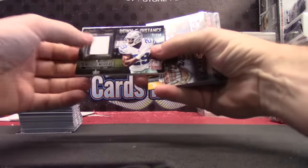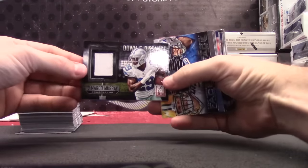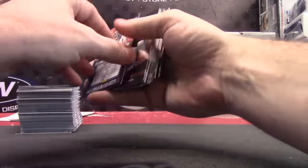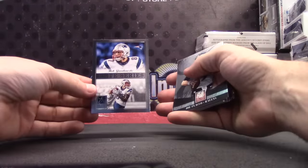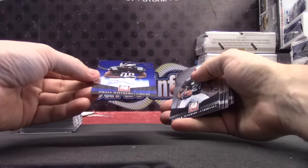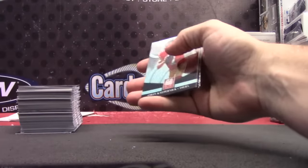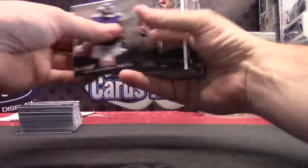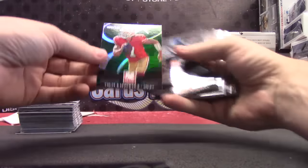DeMarco first down — you can use it like that or you can see the jersey like this, first down — that one's numbered to 99. Face-to-face Stafford and Clay Matthews, numbered to only 25, the red version. Gronk. Jordan Matthews, not numbered but on-card. Jordan Matthews blue. Luke Kuechly, Stephen Jackson. Marcus Trufant, Richard Sherman. Julio Jones. Kaepernick 199 green.